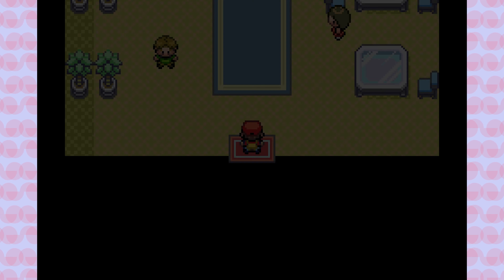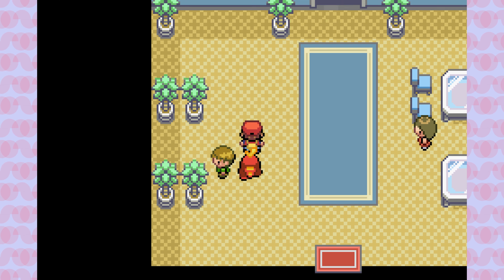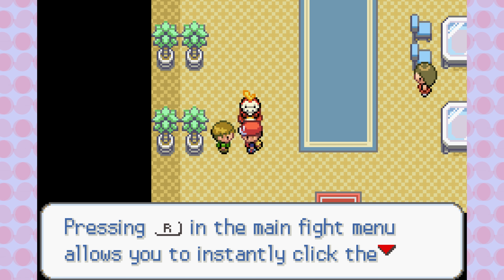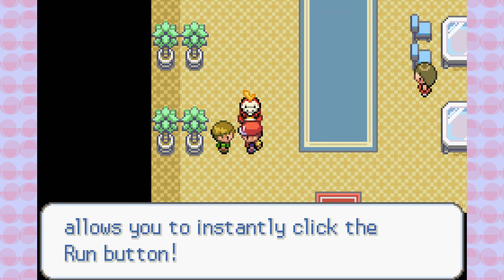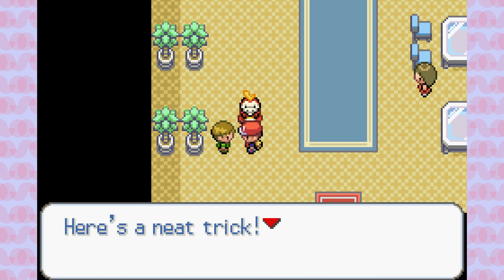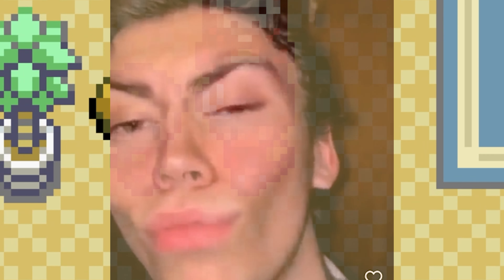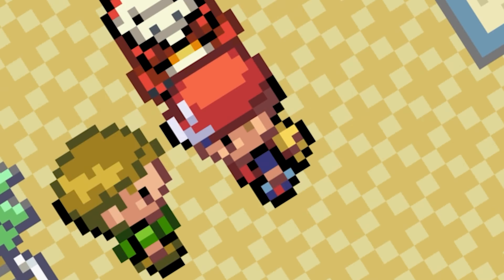I quickly talk to some NPCs because sometimes they have useful items. One guy has a neat trick — pressing the R button in the main fight menu allows you to instantly click the run button. Where were you five minutes ago? My Shinx is on your hands, buddy. I literally lost an entire encounter because you couldn't tell me this earlier. I hope you get lost in the Viridian Forest maze and accidentally hit the runaway button on the next shiny Pokemon you encounter.